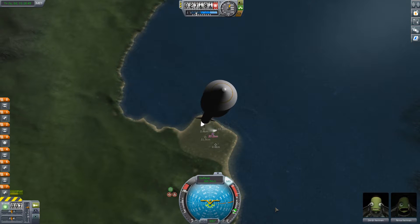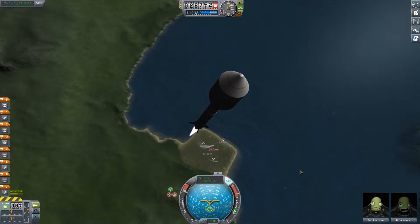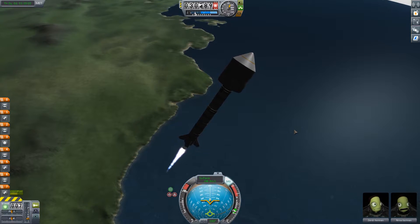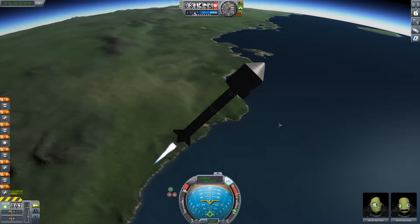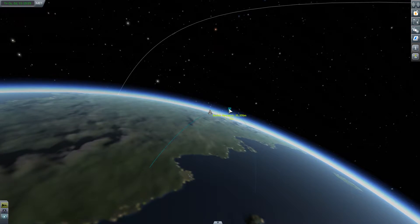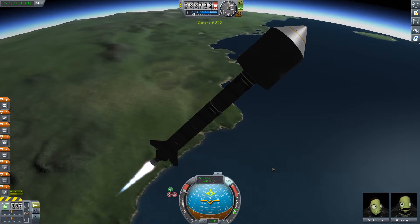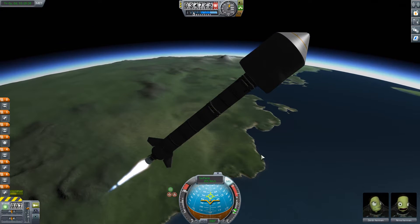I'm starting the gravity turn now. This craft is actually facing a slightly different orientation to our previous ones, so we're starting the turn a bit later than normal. With this big heavy object on the end, we didn't want to do this in thick atmosphere - it would have gone terribly wrong. We're doing fine though, keeping the power going - I'll see you when we get into orbit.